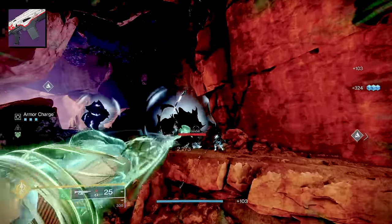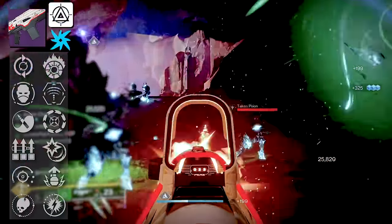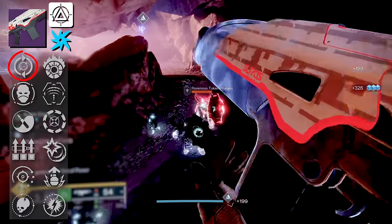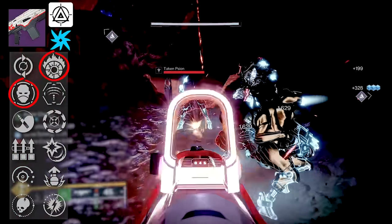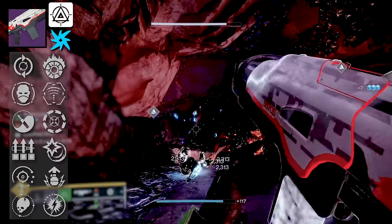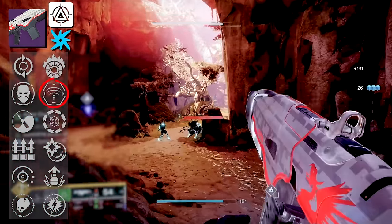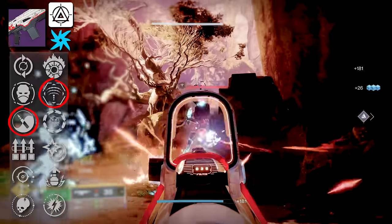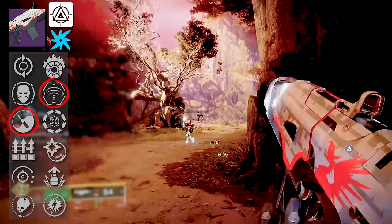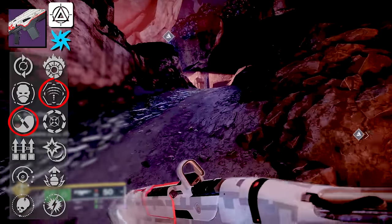And finally we have the Kornak 22, a 600 RPM Solar Auto Rifle. It's got some pretty good rolls: Feeding Frenzy, Incandescent, and Envious Assassin. For PvP players, I have not used this in PvP but it does have Target Lock and Zen Moments. Target Lock doesn't necessarily shift TTK values but it adds some level of forgiveness, and it may be worth looking at on Kornak.